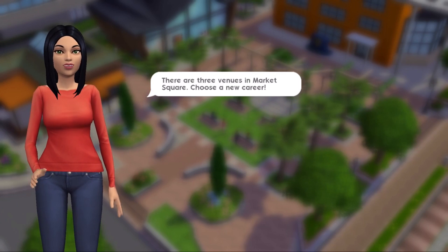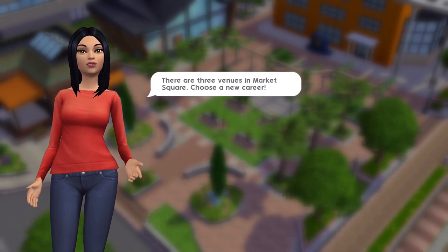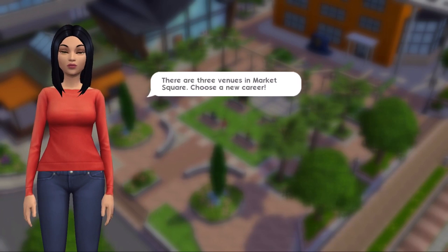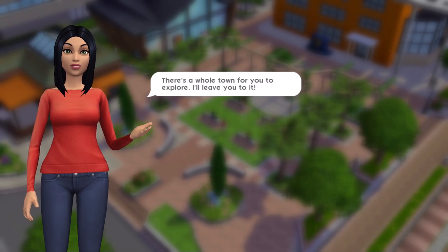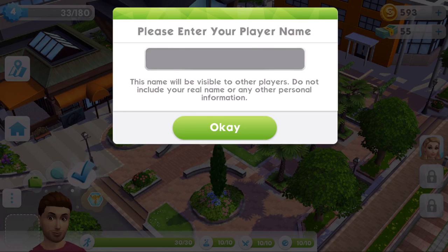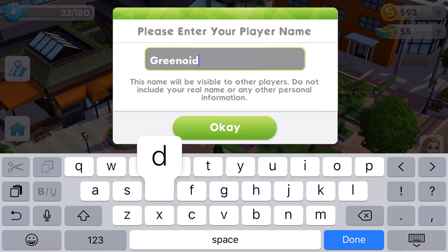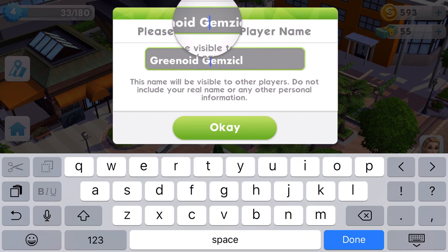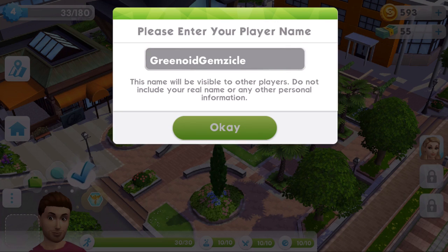Okay, here we go. I have managed to get some Wi-Fi — I just went over to the cafe and grabbed their Wi-Fi so I can download the data. There are three venues in Market Square. Choose a new career — there's a whole town for you to explore. Thanks, Bella. Please enter your player name. We are Green-Oid Gemsical, of course. It's so annoying — I can never fit Green-Oid Gemsical in the player name field. The E always comes off so I have to put no space in between. But there we go — that is my player name.